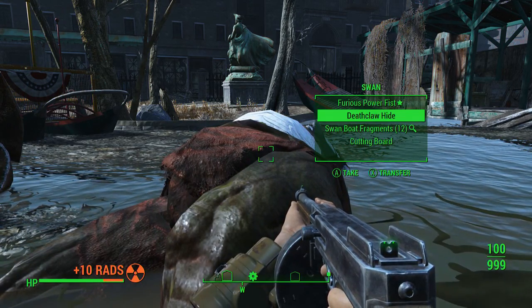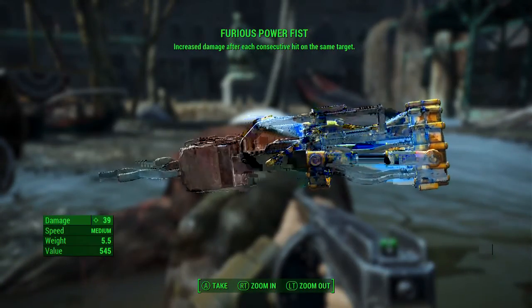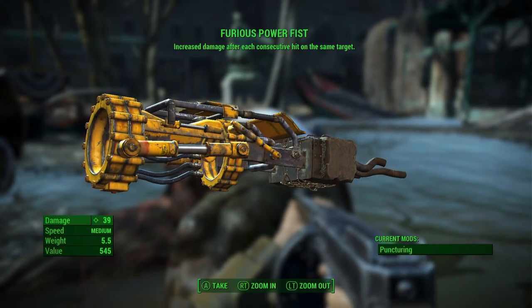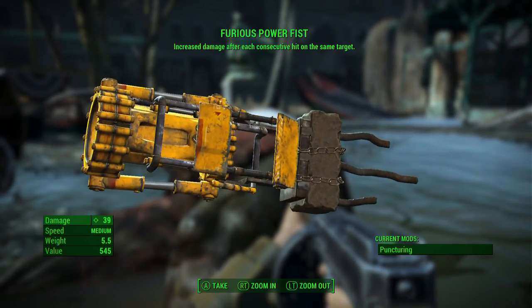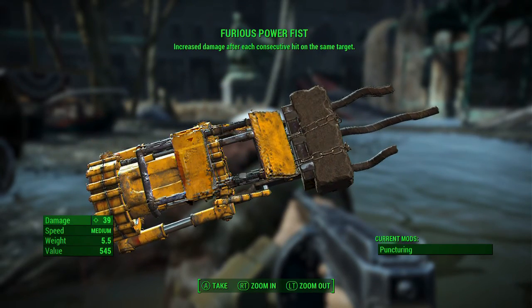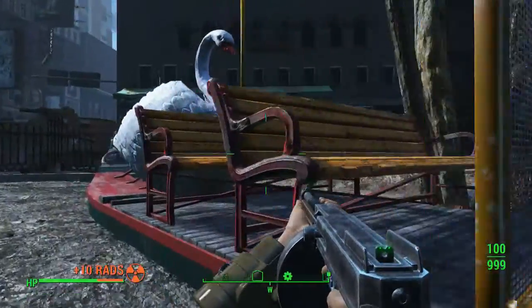You get some decent stuff on him — nothing amazing. The deathclaw hide is pretty good, swan boat fragments, cutting board. The Furious Power Fist is the main thing. It's obviously a melee weapon, but it has increased damage after each consecutive hit on the same target, so it's good for fighting enemies with a lot of health — deathclaws, super mutant behemoths, certain super mutants, Brotherhood of Steel if you're fighting them.